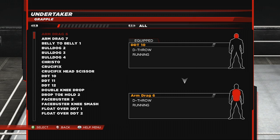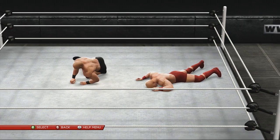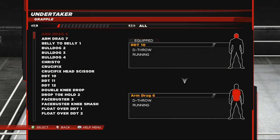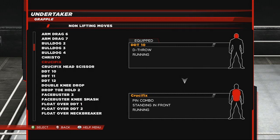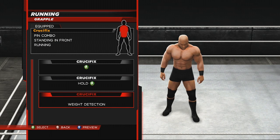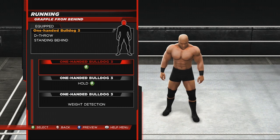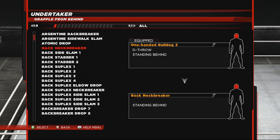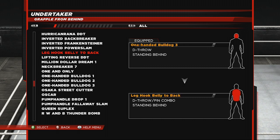Go to Running Attacks, then Running Grapple, and set it to Crucifix. He can pin you off that, but he can also just hit it without the pin. This is useful because he will pin you if he thinks you're worn down enough, and since it's not off a finisher it's a lot easier to kick out of. You'll see that when we go into the match.